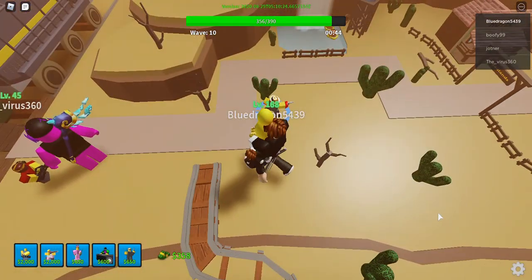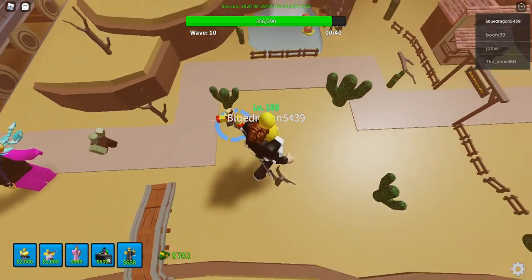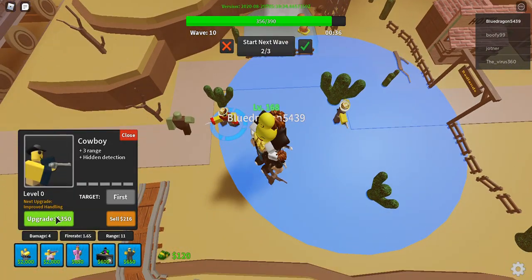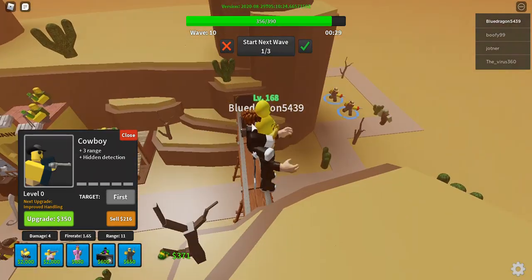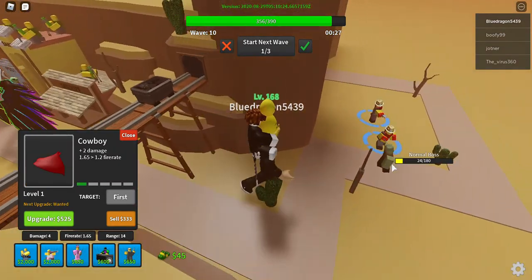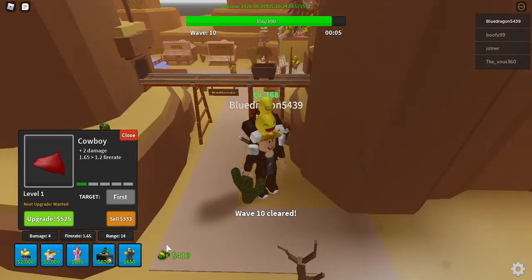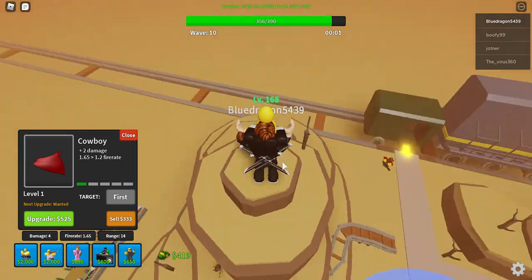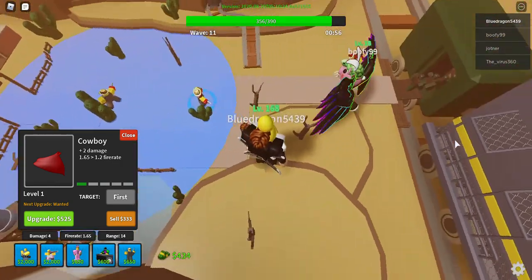Otherwise a bunch of zombies will pile up and you won't be able to take them all down — therefore you'll die. If you have Cowboy, I suggest you only put two on each side because you don't really need more than four Cowboys total. My strategy is to put down four Cowboys and they'll all just generate money pretty fast — most of the time, though sometimes not.